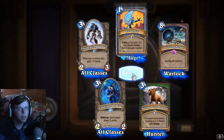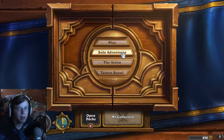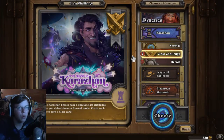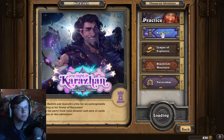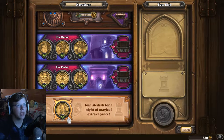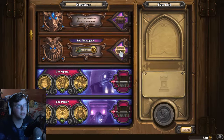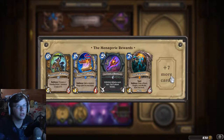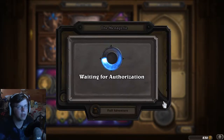Another epic that I'll be able to destroy - nice. So now we do have 800 gold that we can buy more packs with, but we want to save that gold for another wing of Karazhan. We did the first two wings already, now we're up to the Menagerie which has some cool cards in it, so let's go ahead and buy this one.